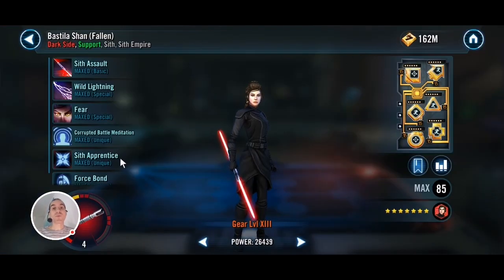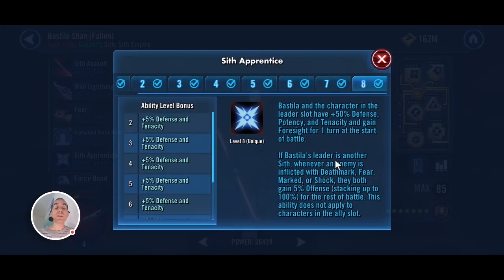What's really cool about Bastila once you add the Zeta on her — because Vader will be in the leader slot — he will receive, amongst other bonuses, most importantly 50% potency, so his debuffs will stick consistently.